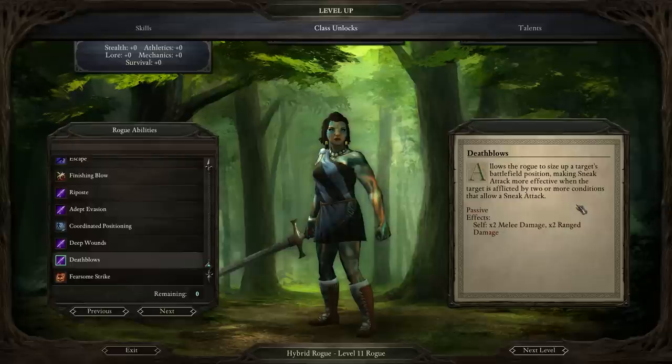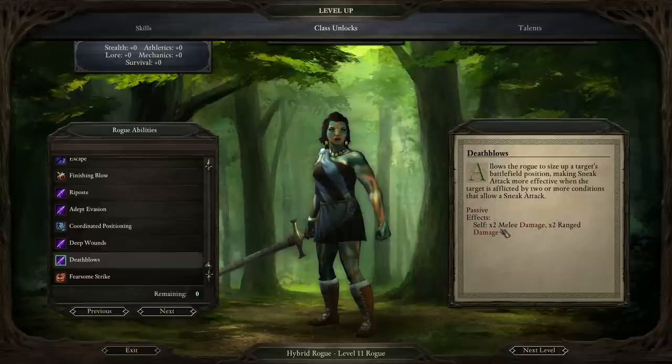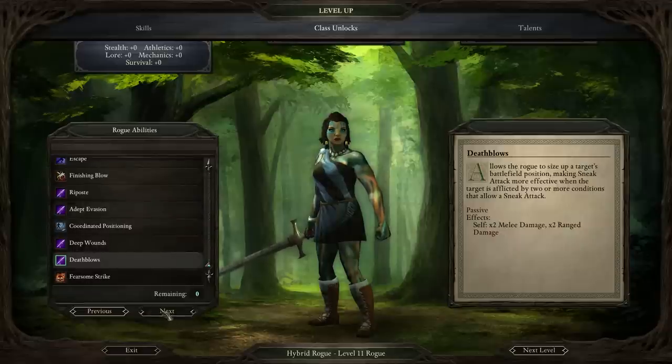Last pick: Death Blows. I think this is a pick you should almost always make. Basically, you do 2x melee damage and 2x ranged damage with Death Blows as long as you perform a sneak attack where the target is afflicted by 2 or more conditions — flanked and blinded, prone and blinded, prone and weakened — any 2 of the 9 affliction types. Then you will do 2x damage. Death Blows is a very good pick, and that's going to be my last pick with this Rogue build.